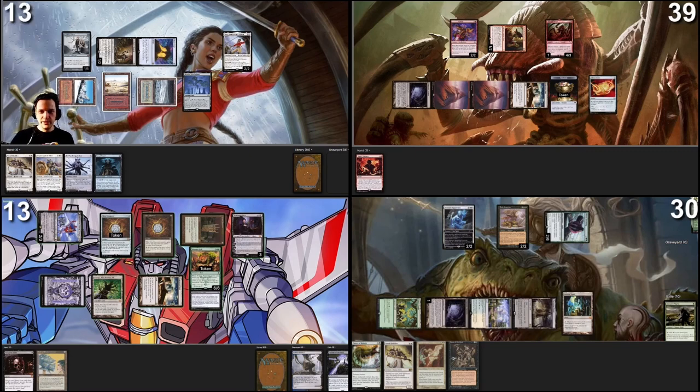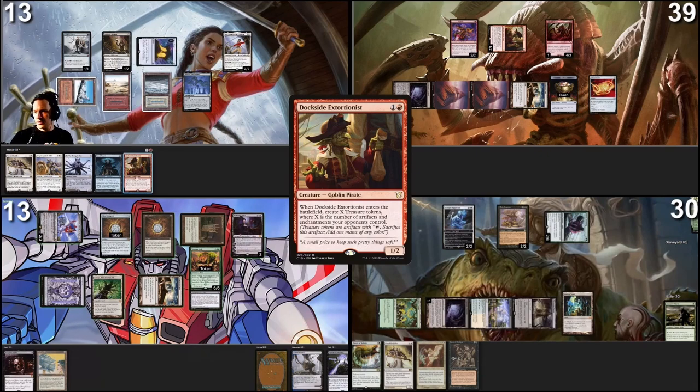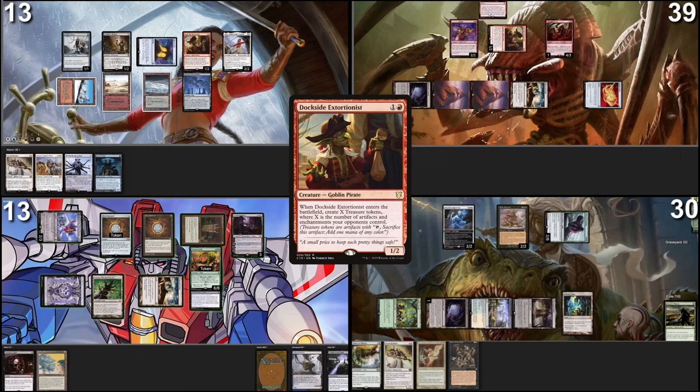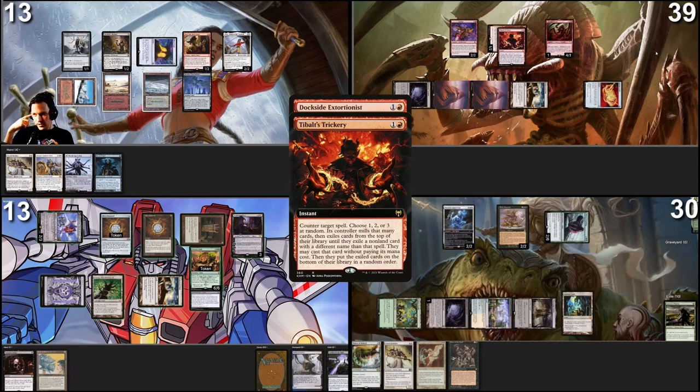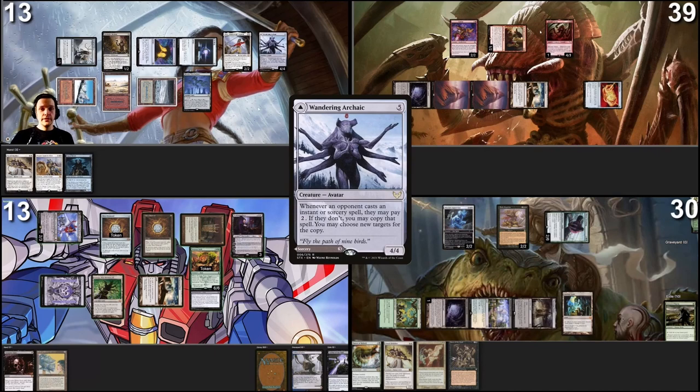I take damage from Mana Crypt again — five times in a row, that's crazy. Untap and draw a card — now I'm happy. I'm going to cast Dockside. In response, I sacrifice my treasure and tap my Flower Stone for a Tybalt's Trickery — that hurt, that's annoying. Tybalt's Trickery resolves — my Dockside is countered. Give me a random number — two. I mill two lands, so we are casting a Sol Ring. Two-mana Sol Ring — not really what I wanted. I'm going to cast a Wandering Archaic, and then I pass the turn.